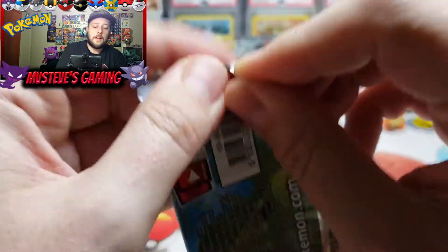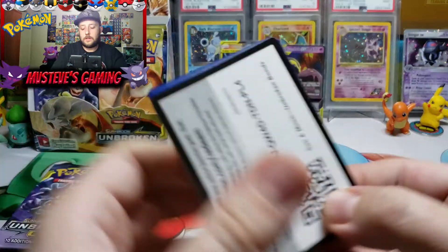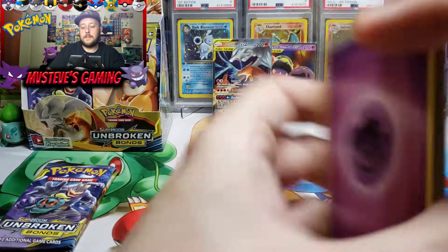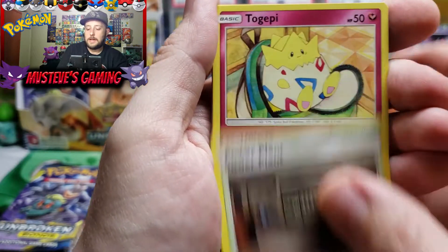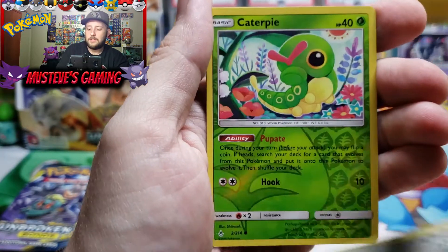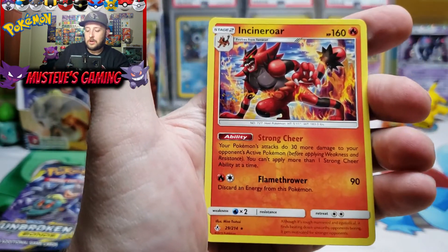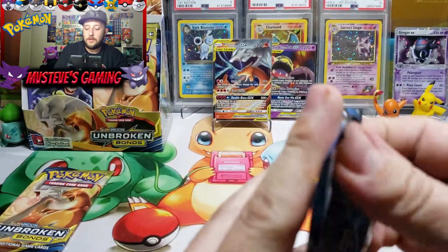Three more packs to go — anything else in store? Psychic type energy, Froakie, Deerling, Beast Energy card, Power Plant trainer card, Togepi, Pikachu, Murkrow, Rhyhorn, Meltan. The reverse is a very cute Caterpillar and our rare pull is none other than Incineroar — non-holo rare.